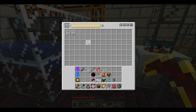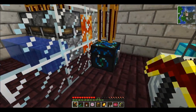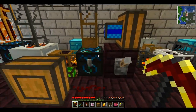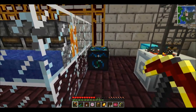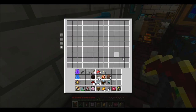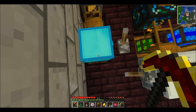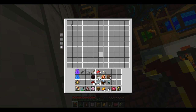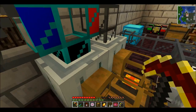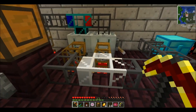We have this thing producing glass for us — it's a cobblestone generator that transmits it to glass with the help of an energy condenser, something like a coolant exchange too. Right here we have our rubber tree farm hooked up, putting all its stuff into here. We then have it being pumped out and sorted — the logs go in this one and sticky resins go in this one, so that we don't have any overflow or any items popping out.